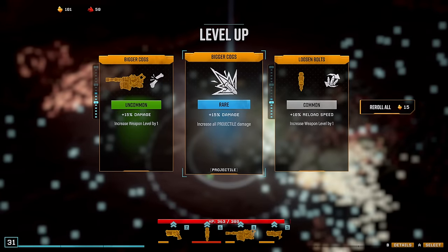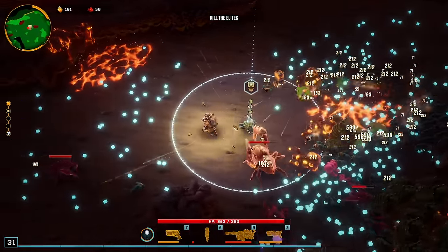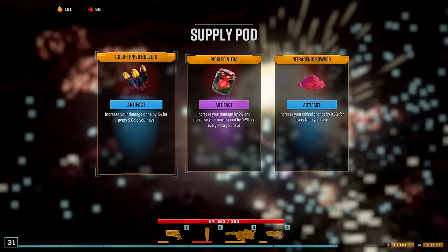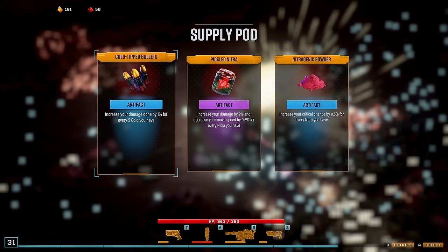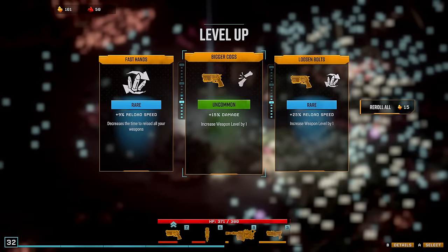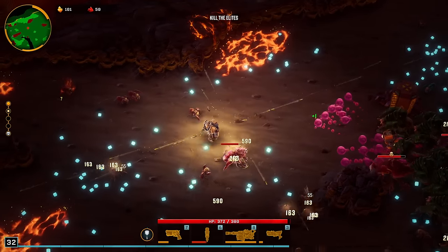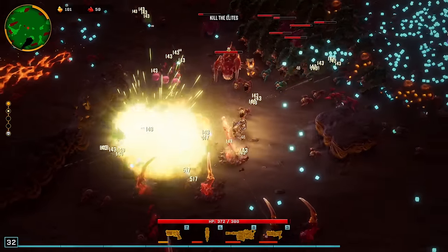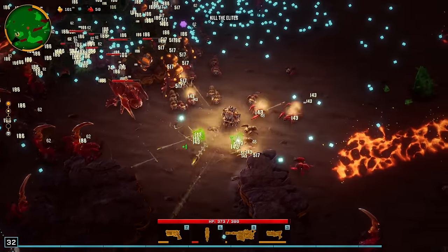It's hard to pass up on this projectile damage because we're all projectile. Let's do the powder. Did I just kill both the bosses there? We're gonna do the reload speed here. Okay, luckily I didn't kill both bosses — I think we just killed one of them. Oh, there's a magnet. Sweet, okay, perfect.